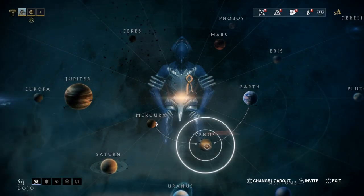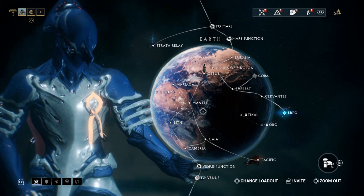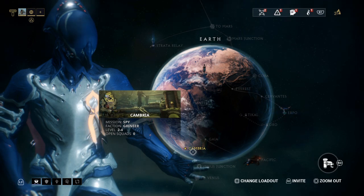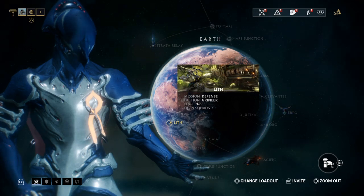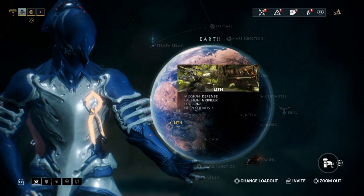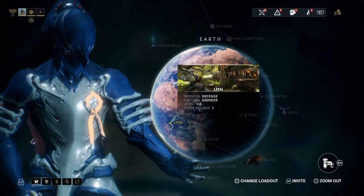There are two other things. On Earth — I don't remember exactly which node, it might be the Mantle, Gaia, or Cambria — at some point on the main mission you have to kill Vor. On that specific mission where you kill Vor, you will receive one Morphics.